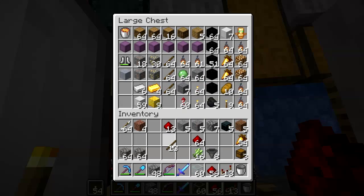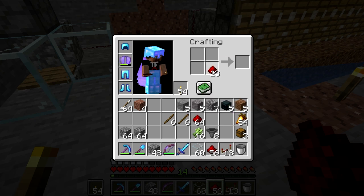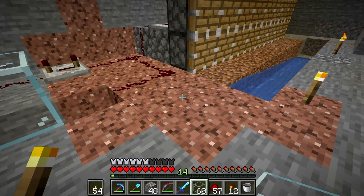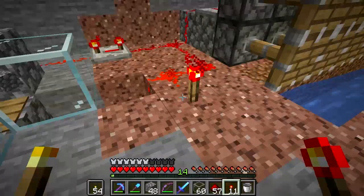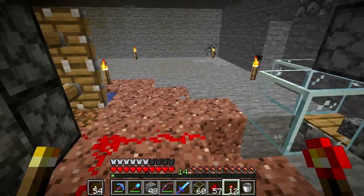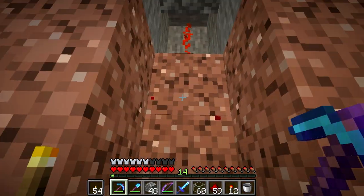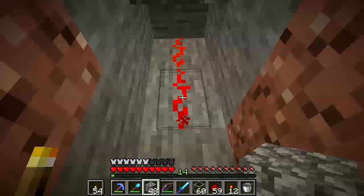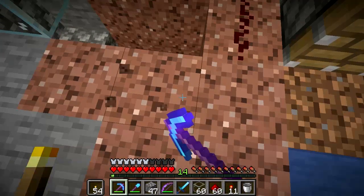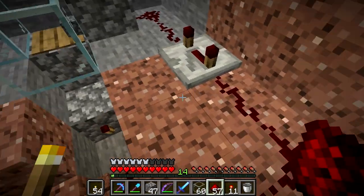Drop down here. I'll grab some paper here. Not a huge issue. Just break that block here, torch on it. There — that should do what I need.